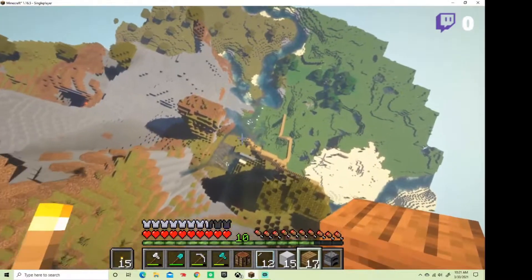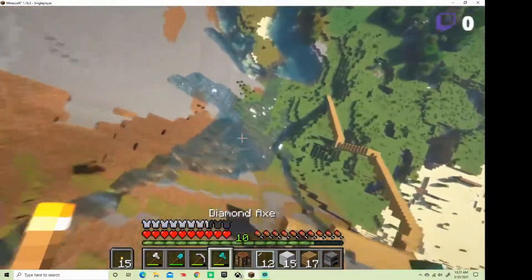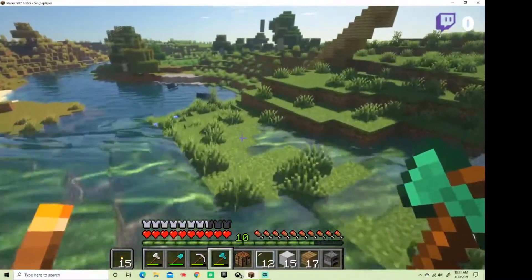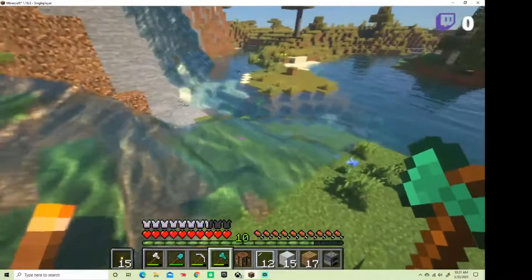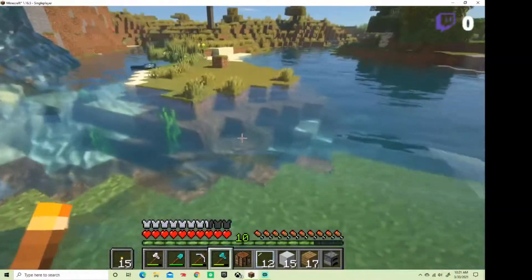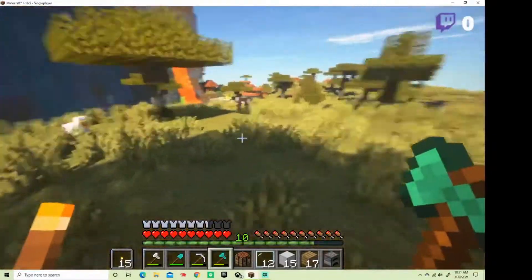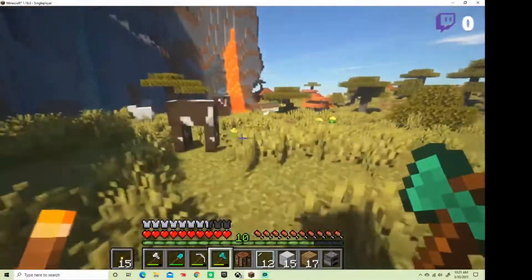I'm gonna go explore it, so here I go. All right, I'm all clear — it's a crazy fall though, really cool. All right, village is over there. We will go. All right, here's the village — I haven't explored it yet.